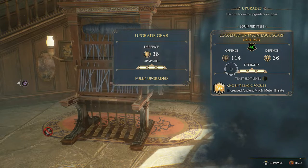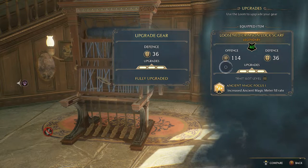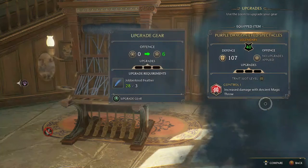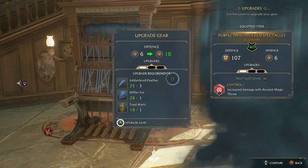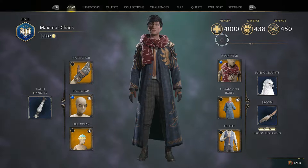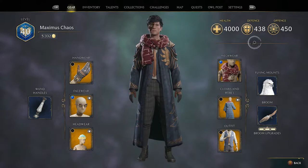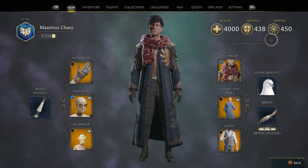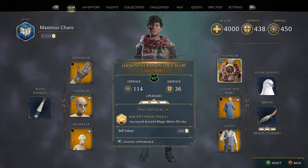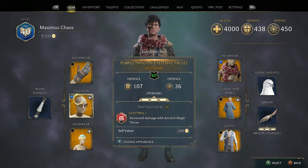One thing to note: when looking at gear numbers, the highest roll I've found is 114 — that's what I'd consider a perfect roll. If you upgrade an offensive item it gains additional defense, and if you upgrade a defensive item it gains offense. So for the strongest possible build, you'd want each item to start at 114 and then be upgraded three times. With a full setup I have 4,000 health, 438 defense, and 450 offense. Let me know in the comments if I'm wrong, but the best I've found is 114 — missing a few 107s and 109s on defense is where my stats fell short. Aim to wait until you've got perfect gear before upgrading.